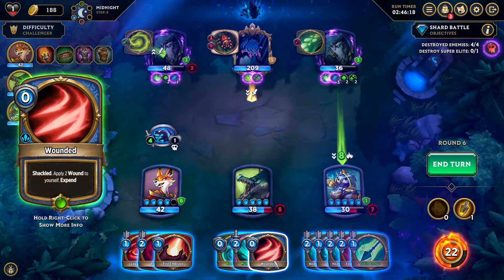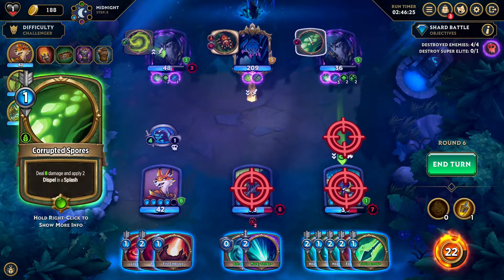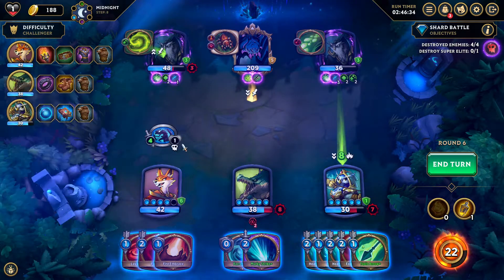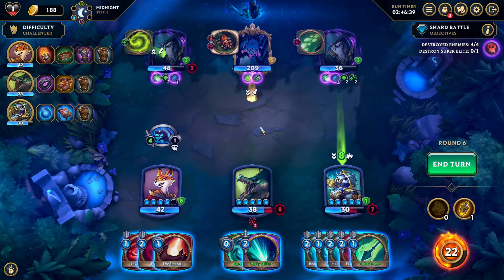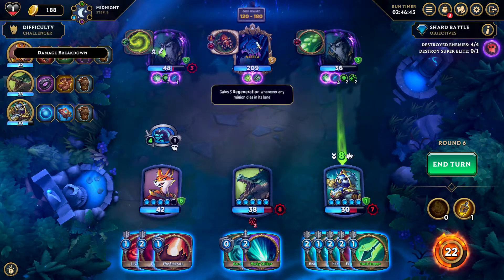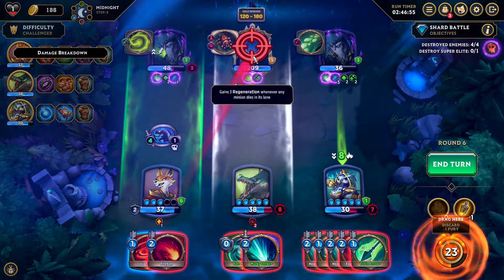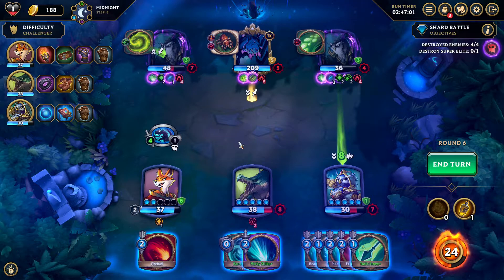She's at full health, so murky strike and wounded doesn't really matter — just get rid of it. She's summoning healing and splashing — doesn't really matter. What is dying? For the backlash — when we destroyed an enemy in the middle, these guys get backlash, interesting. Fire embrace is a no-brainer here, and then lava torrent — it's gonna give her some backlash to be fair, but still worth it. We've done a ton of fire.